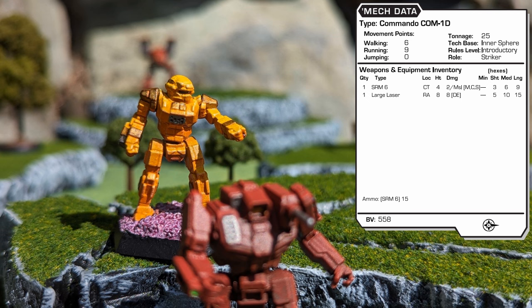With 10 heat sinks, the COM-1D will need to alternate firing the SRM and laser, or even standing still for a round it will begin to generate excess heat. This overheating problem, combined with its meager 3 tons of armor, made this an unpopular model among MechWarriors. This 558 BV variant plays the role of striker.